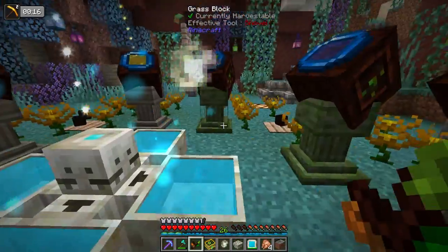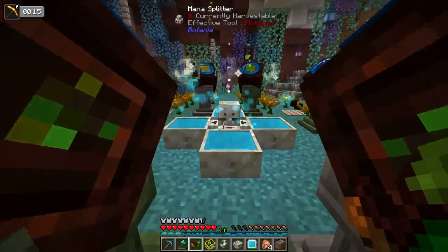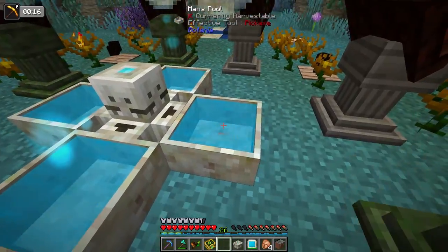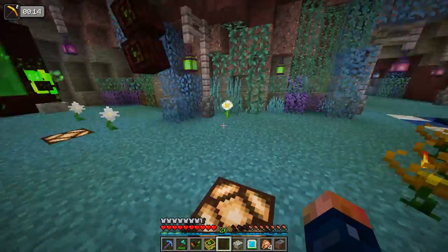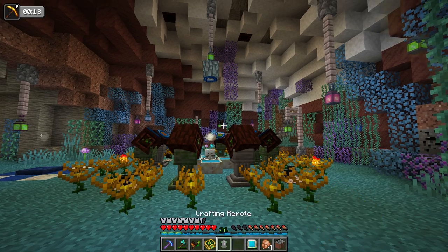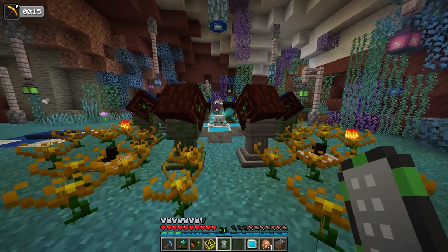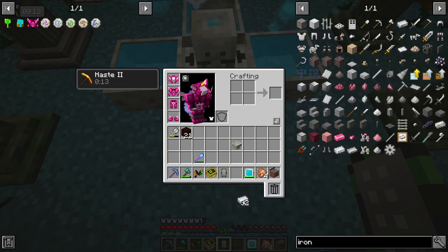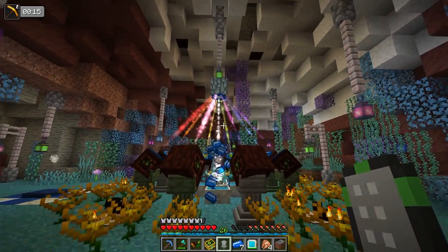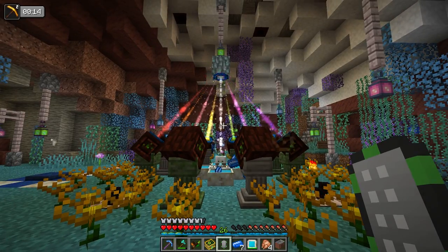Look at them — they're all pointed up and you can see all the different colors, and then it's going to shoot a white beam down. I'm kind of excited. We could probably throw some more iron in here just to get it running — let's throw 32 iron in even one of the mana pools. It's like a beam and then it shoots a white one down. Oh, that's pretty sick.